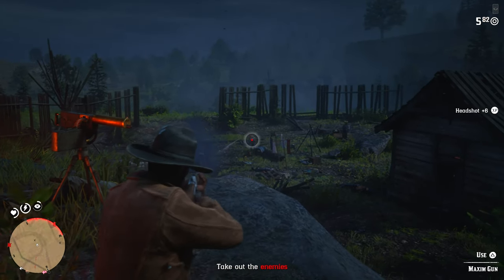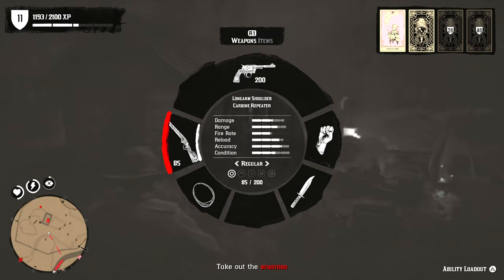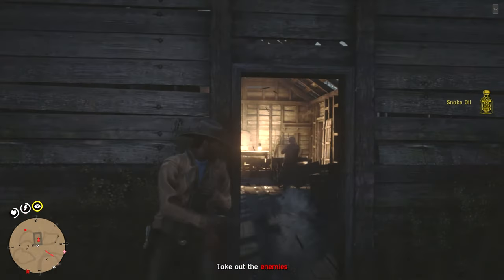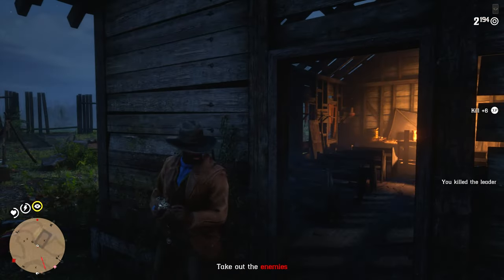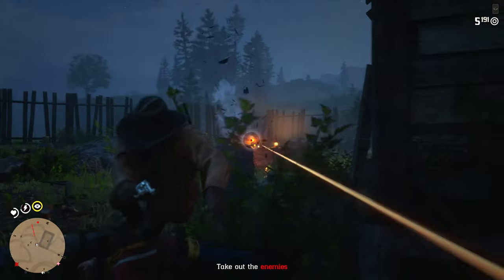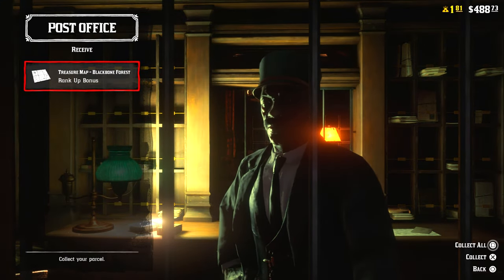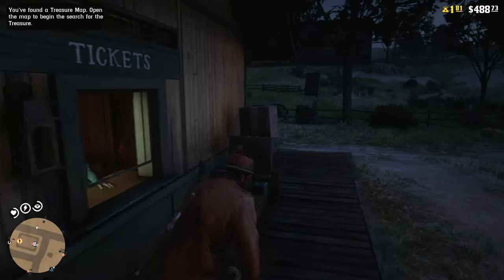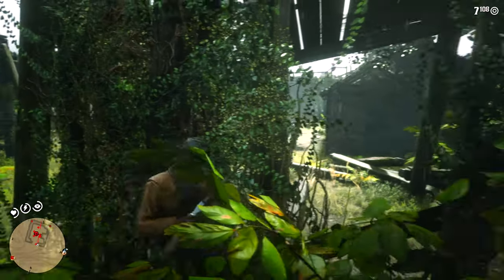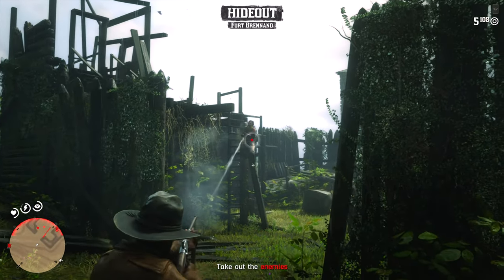Whether in story missions, free roam, or anything at all, I'd highly recommend looting everything you kill — not only will that person give you ammunition back and items you can sell, but you can also come across enemies that have treasure maps. For those that didn't know, you're already granted treasure maps every five ranks. At rank 10 you get your first, then at 15, 20, 25, and so on. You collect these at the post office by speaking to the clerk. Rewards vary from $25 to $100, and sometimes you get golden nuggets.